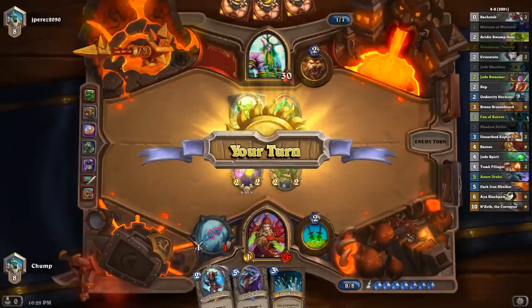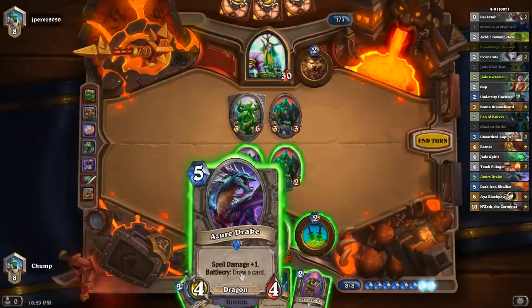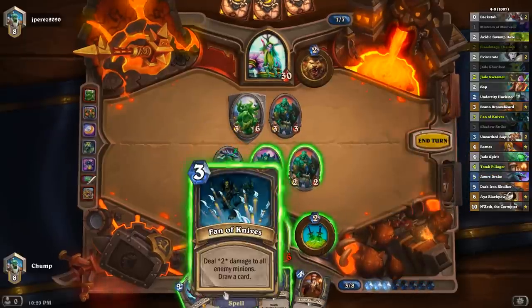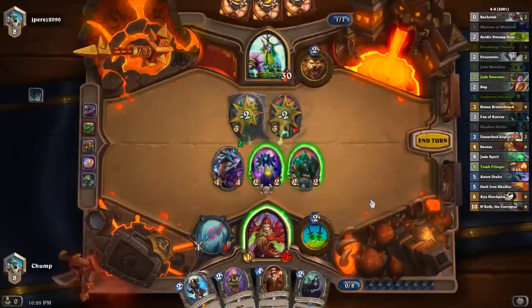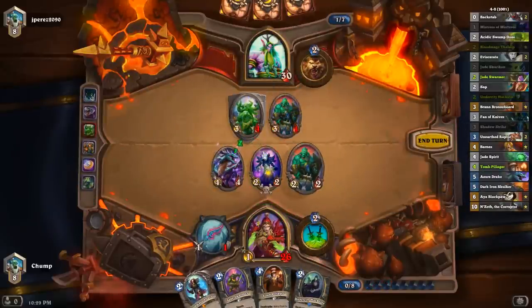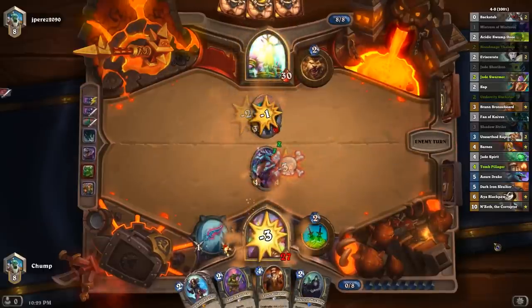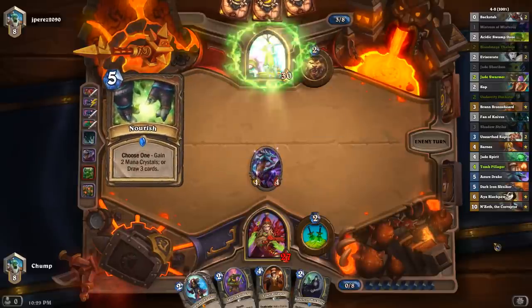He ramped up to 7 so he could play a 6-drop — makes sense. I can clear him with Azure Drake Fan of Knives, which is probably what I'll do here. So I'm up 1 card, I have an Azure Drake on board, but his cards are probably higher value than mine on average.